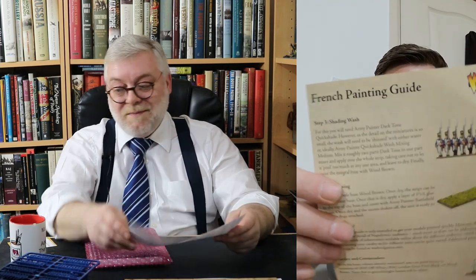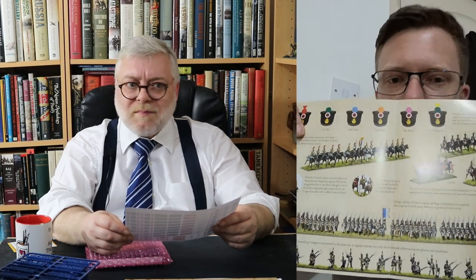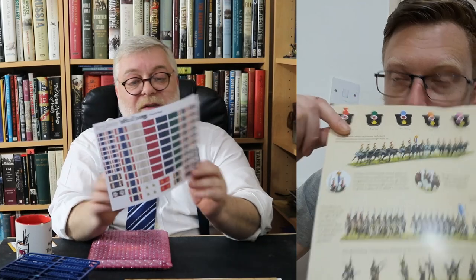There's also a French painting guide — this is cool. It tells you block colours and the steps for painting, including the bibbles and bobbles — things like what colour the shako pom-poms are for grenadiers, first company, second, third, and so on. Very nice for newcomers to Napoleonic painting.